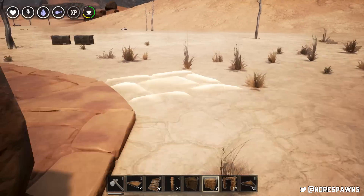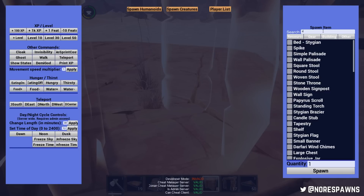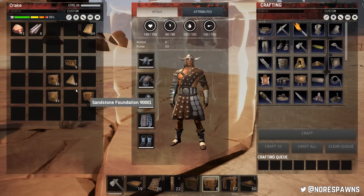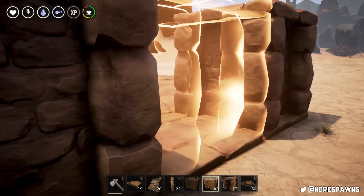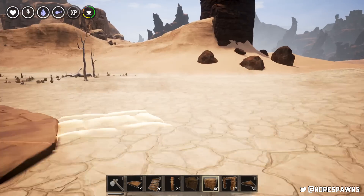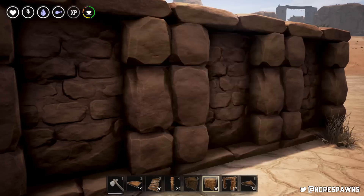Those of you who come from the Fallout side are familiar with how ridiculously complex and annoying the snapping function is - where structures connect to each other and how the game interprets where you want placement. Now obviously because this game is in early access, it's even worse than Fallout - it is excitable to say the least.